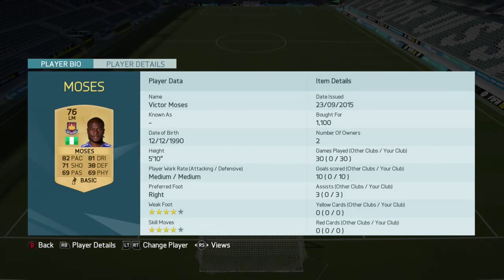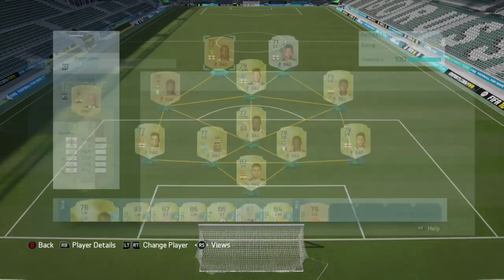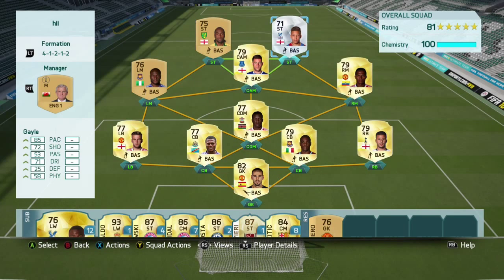Antonio Valencia about 2k, maybe dropped a little. 1 star weak foot, but you don't really need it because he's only for crossing. 3 star skill moves and good pace to get past players. Left mid Victor Moses about 1k to 2k, 4 star weak foot, 4 star skill moves — great all-around player. 82 pace, 81 dribbling, good for cutting inside and scoring.